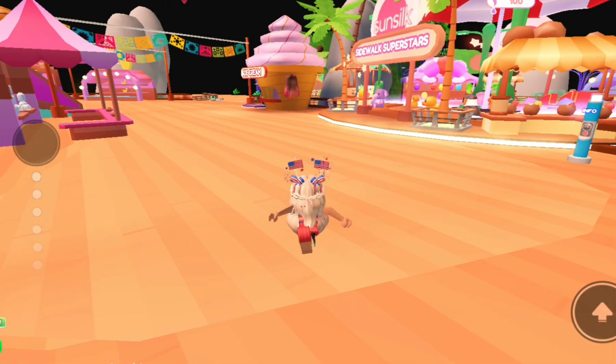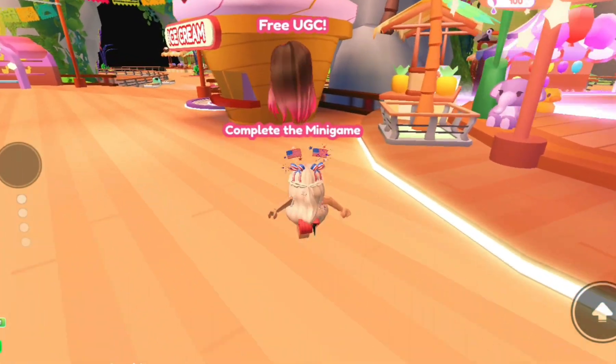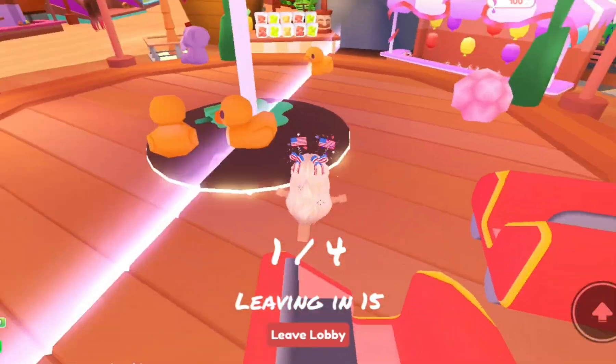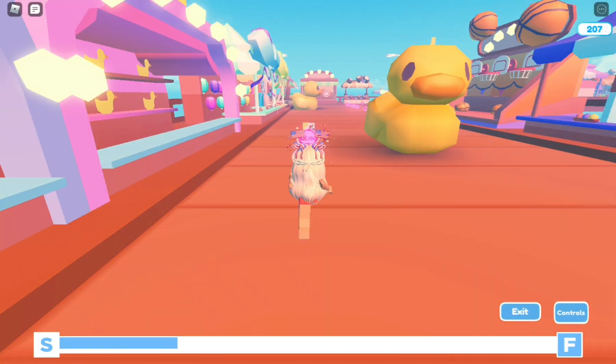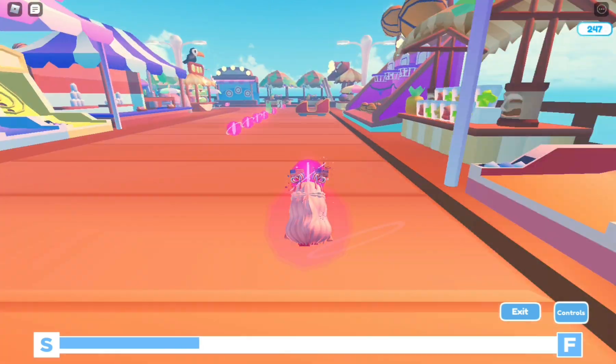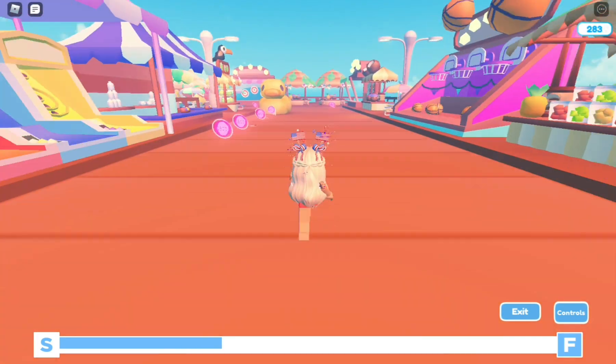To get this hair, go to Sidewalk Superstars. You need to complete a mini-game to get this free UGC. This game is very easy to play — it's like Subway Surfers. Just complete it and go back to the lobby and you will get the free hair.